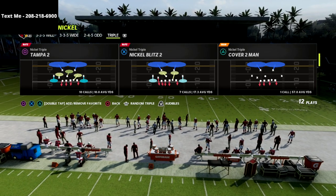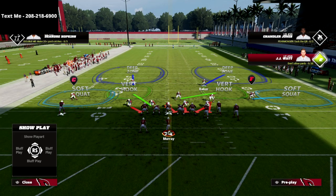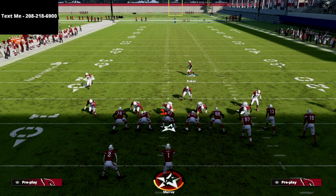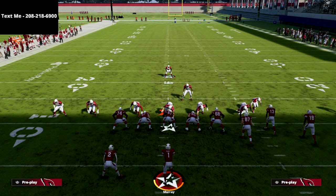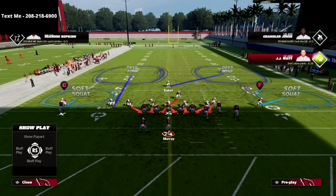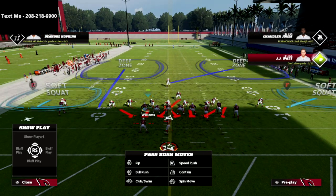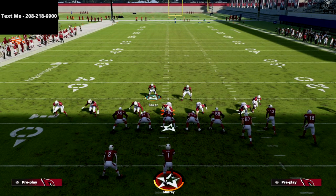It's really simple setup. What I like to do is show blitz — you're going to see it brings that slot corner right off the edge. Then we're going to globally blitz our linebackers just like this. Then I like to take this guy and man him up on the running back — that's going to take away a lot of the flat passes and quick passes that people like to use out of this play.